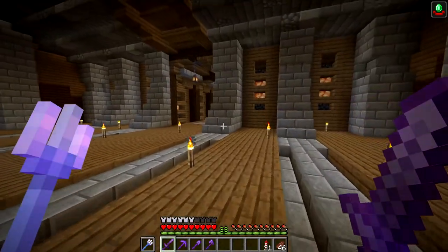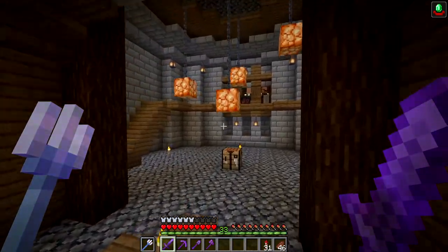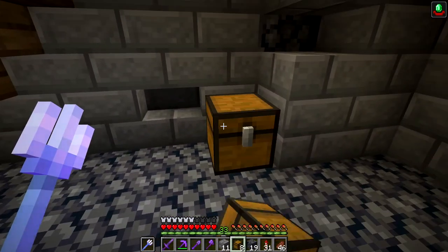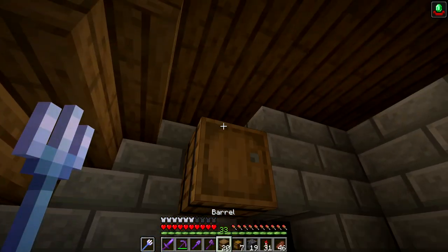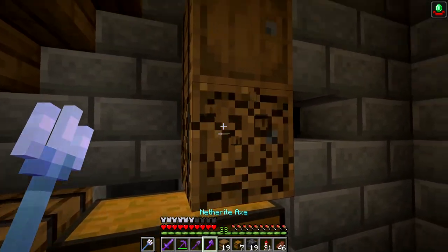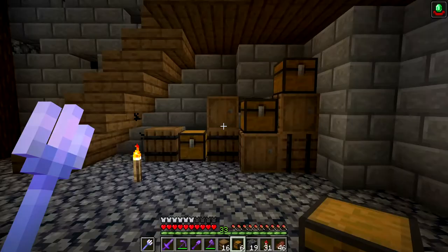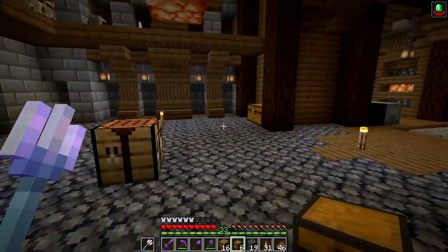Before we get into that, let's just do a little bit of detailing in this room because I really want to get it done. Something like this would look very nice - just some details. We're going to have a chest right here and then some barrels kind of going around the chest. Maybe just add some barrels and then a few chests here and there - I think that would look really cool. We'll keep it like that for now.